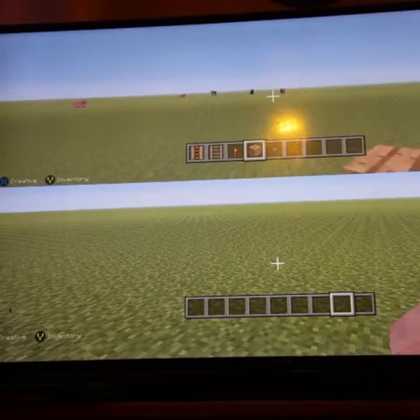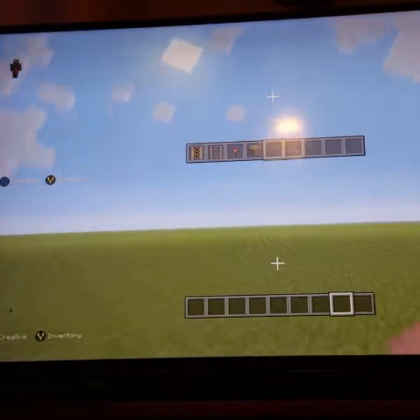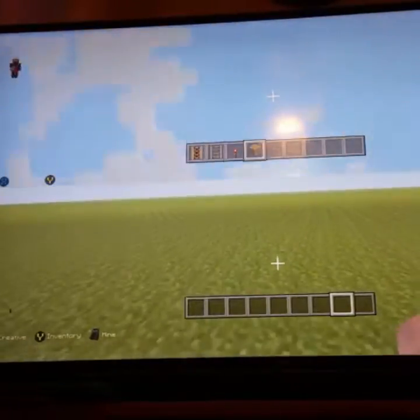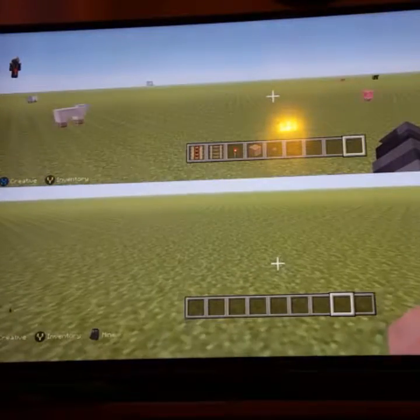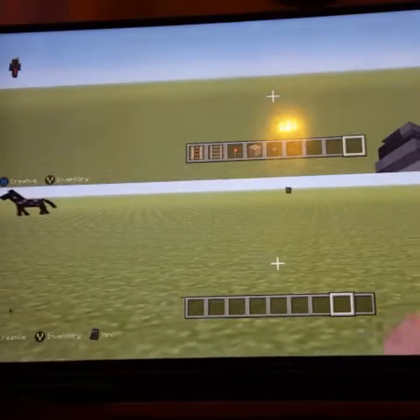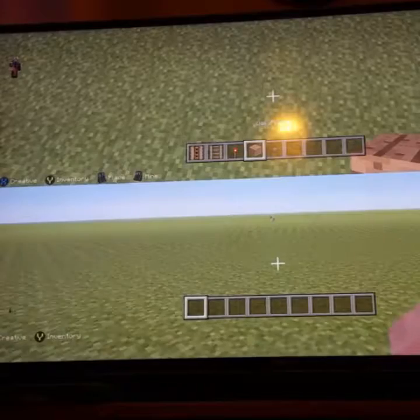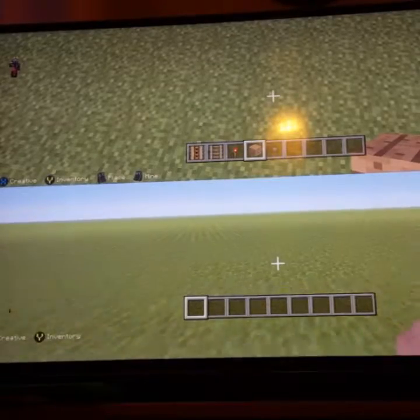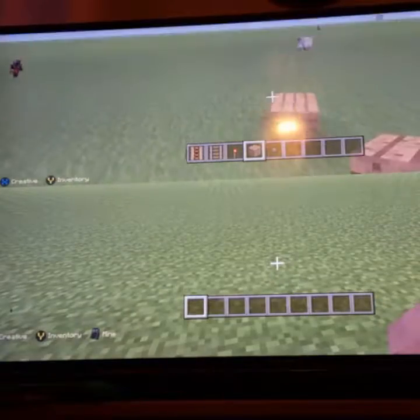Basically today we are going to be building a roller coaster. We're gonna have like 5-10 minutes to build a roller coaster and then we'll test each of ours out, and we'll just take it from there. We'll both build our roller coaster today and see who can basically make the best.